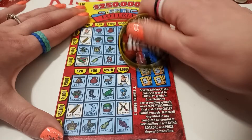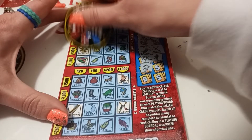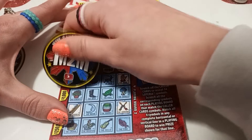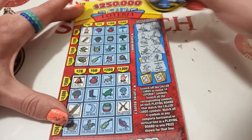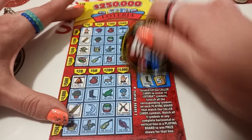Nata, nata, cactus — alright, we got a win! There we go, ten bucks! We're money back on this one. See if we can get anything else — they do like to do that. We got the bell, got the bell. A boot.